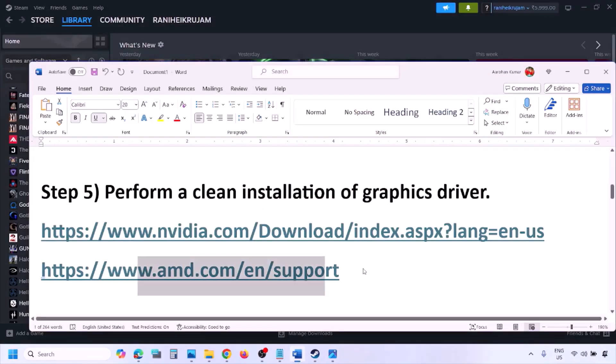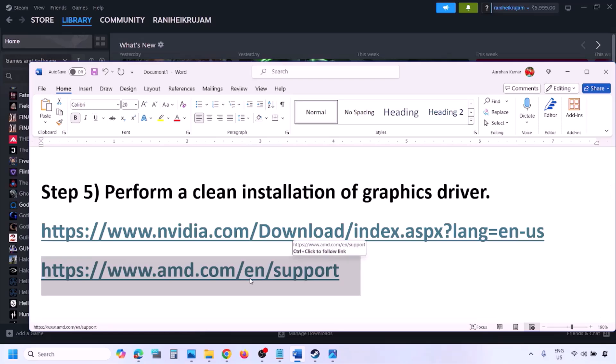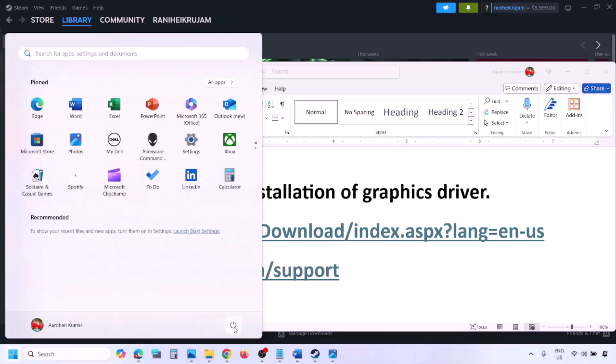AMD card users should go to the AMD website, but first uninstall the current driver installed on your computer. Restart your computer, then go to the AMD website, select your graphics card, download the latest driver, install it, restart your computer, and then check.